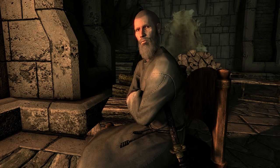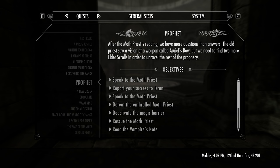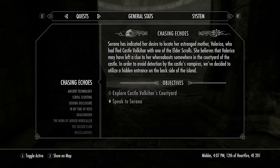Firstly, entering the Soul Cairn. About one to two hours into the Dawnguard expansion quests, we'll rescue the moth priest Dexian Evicus during the quest Prophet. After doing so, we will be given the quest Chasing Echoes. Once on this quest, head to Castle Vaultswagon and just follow the quest marker.